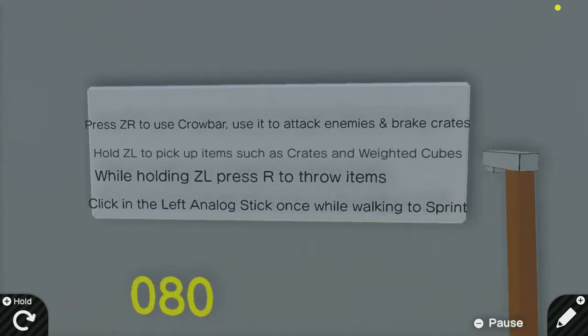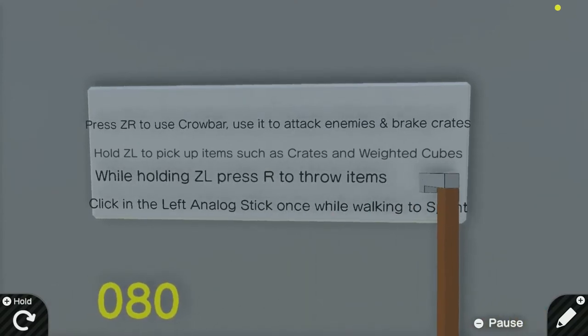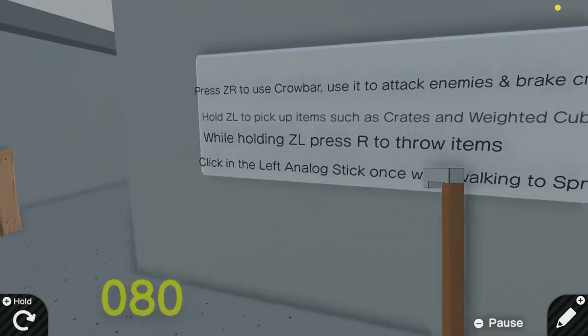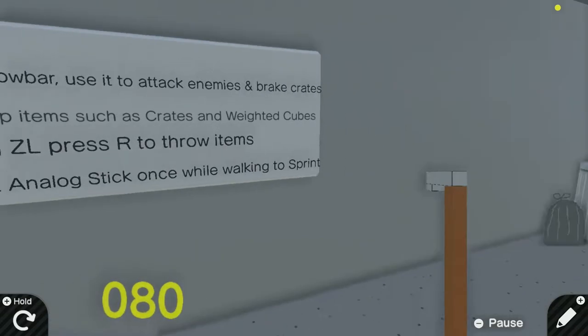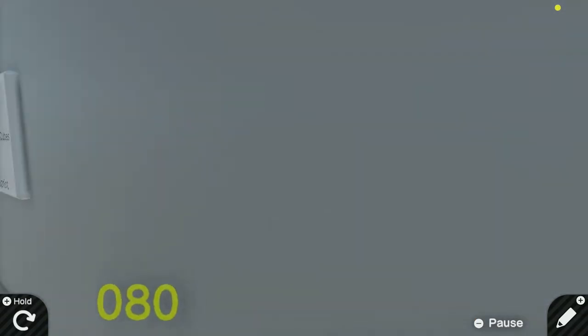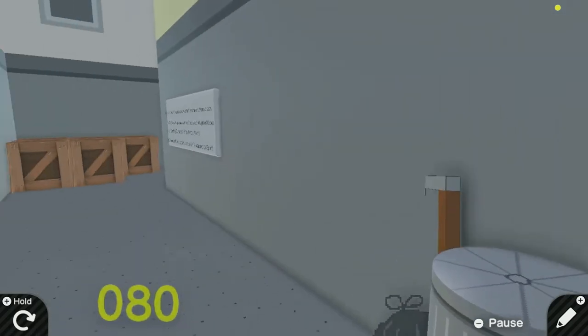You use ZR to use the crowbar — attack enemies, break crates. Hold ZL to pick up items, and while holding ZL press R to throw. Click in the left analog stick once while walking to sprint. When you click in, you move pretty quick. You clip into the walls a little bit too.